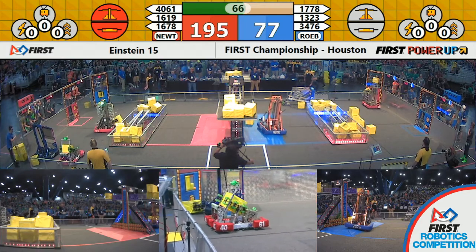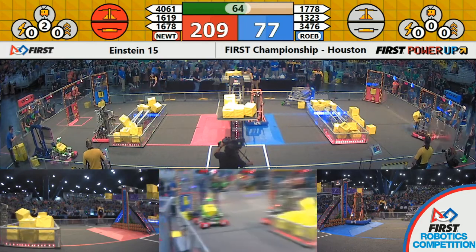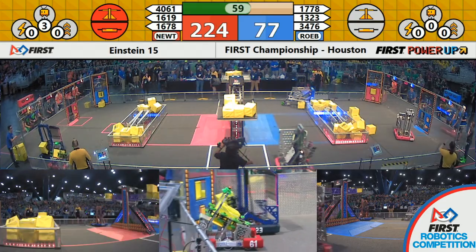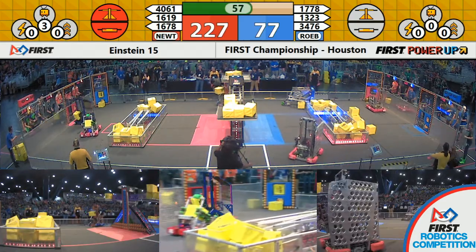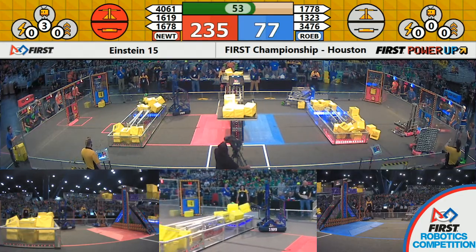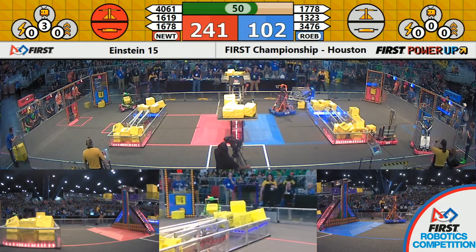Red Alliance takes away control of the Blue Alliance switch with one more power cube. Power cubes begin moving to the end zones and through the exchange into the vault to use for boost. Under a minute left to go in match number 15 here on Mast and Einstein. We have the Red Alliance out in front, 239 to the Blue Alliance's 77.